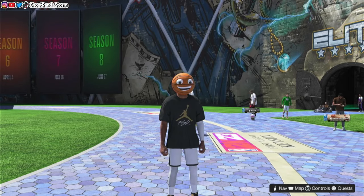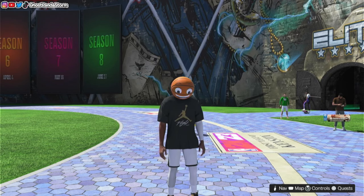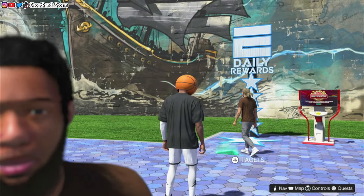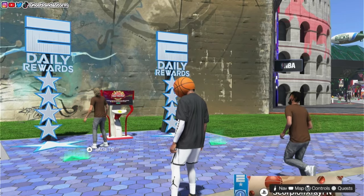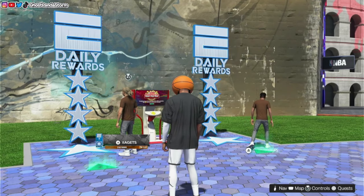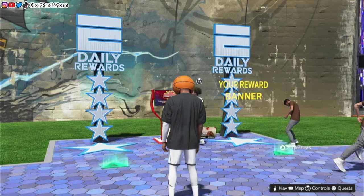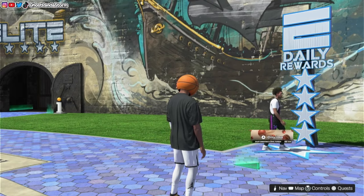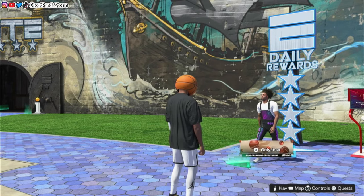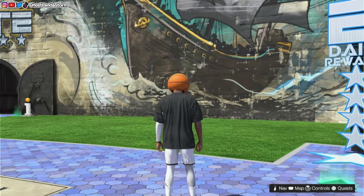That's another way to go about getting a Legend Badge for a certain attribute. It's important to mention because it could change the way you go about making your MyPlayer. Instead of starting off with a 99 and using up those extra build points, you can save those points and put them into other areas of your game, then grind out Cat Breakers to get whatever attribute of your choice to 99 overall. So think about that ahead of time — do you want to start with a 99 right out the gate, or rely on Cat Breakers?